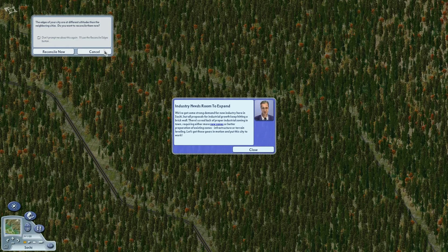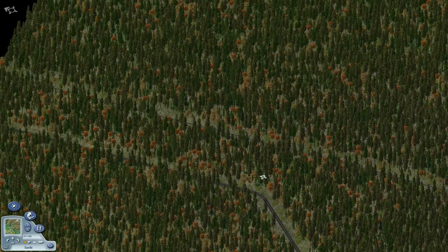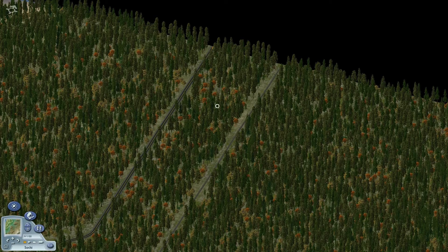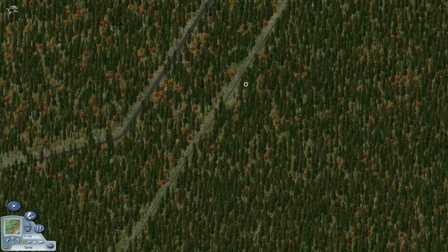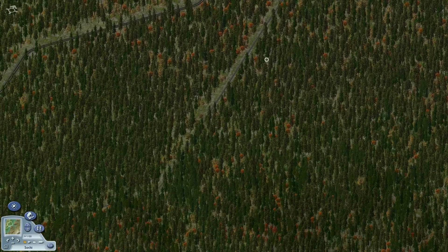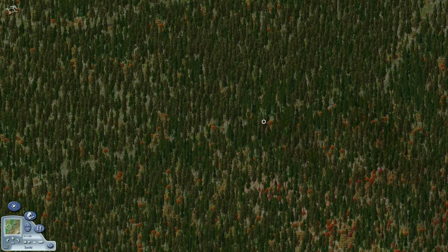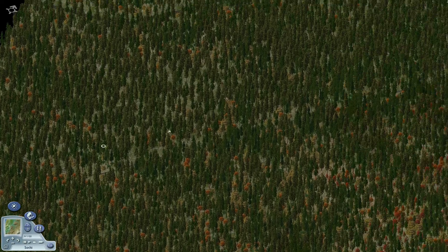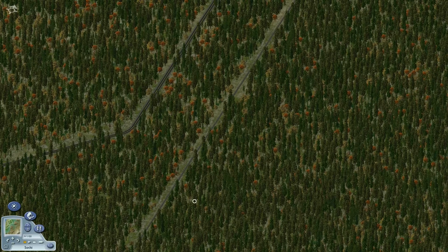Hello viewers and welcome back to Prospect Bay. Today we are just south of San Ginés, our last area of focus, in the city tile of Sochi. As you probably know, I've built out pretty much all of the rail lines through uninhabited city tiles for the network I'm working on between episodes 70 and 71.